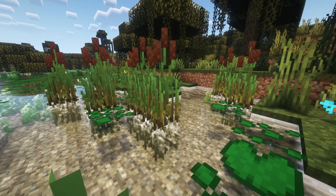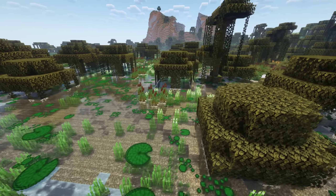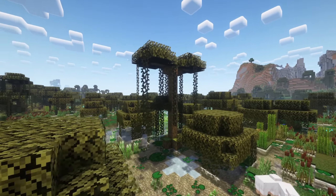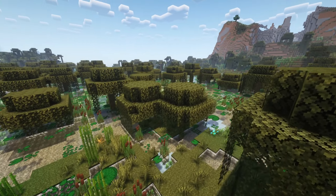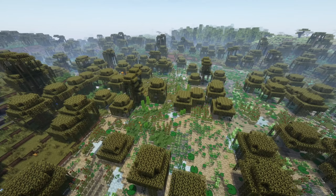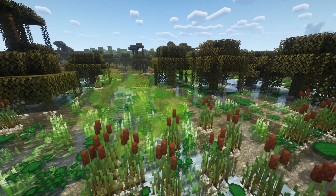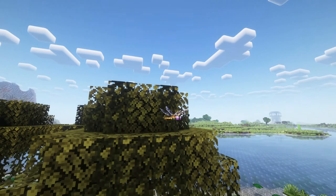This mod overhauls the swamp generation, adds new mechanics, and improves existing features. With this mod you can finally turn the swamp biome into what it should have been. There are new plants, huge lily pads, and poisonous clouds rising from the water. The mod also adds the new firefly mob for some nice atmosphere.